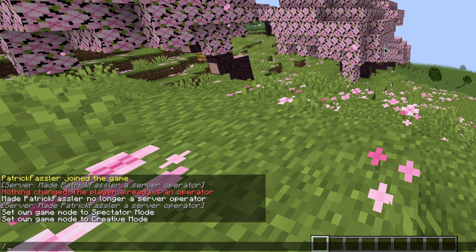If you want to change your difficulty, you can do so by typing slash difficulty followed by the mode that you would like to play. For this, let's choose peaceful.